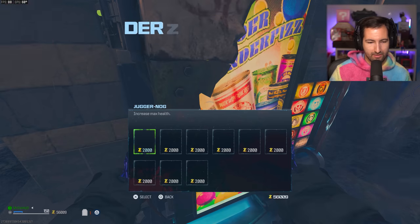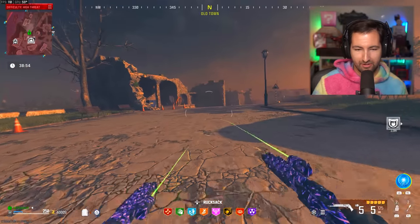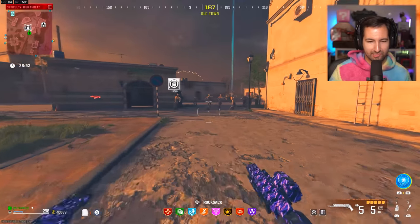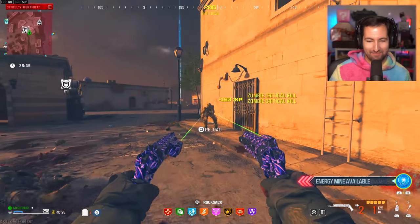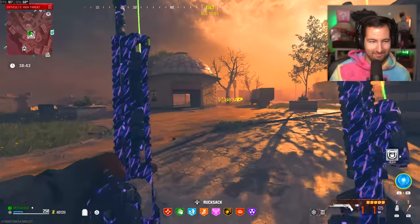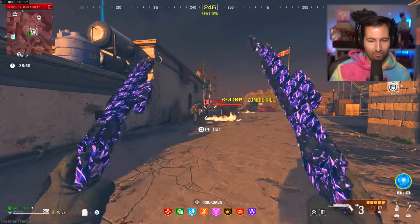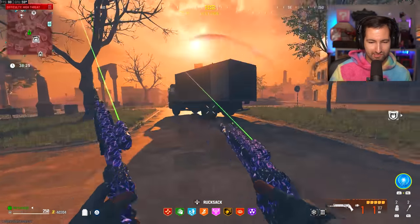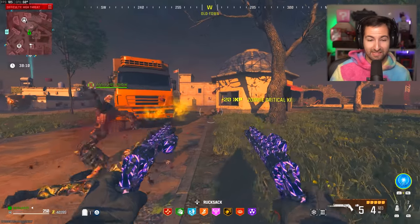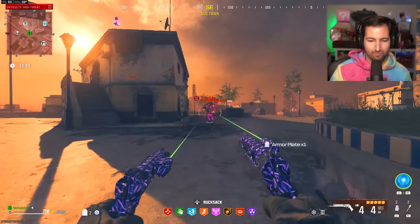Let's throw down the decoy and let's buy all these lovely perks. Now I feel a little bit more safe. How is this just against the Tier 3 zombies? Straight away, I think you can see this thing is disgusting. The only downside to these is that obviously, because they are pistols, the range on them is not insane.